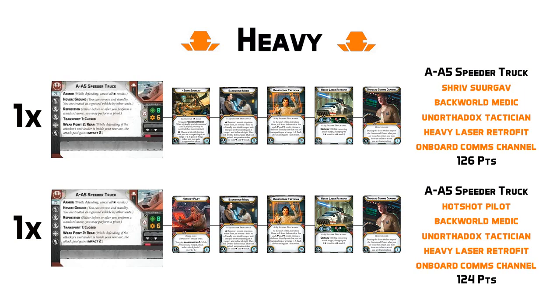I'd much rather put those points into upping the offensive capabilities of my troops and further diversifying the threats in my list. After that, we are going to have the onboard comms channel, which is going to allow you to give orders to your crew that you're transporting. And at three points, this card is really just going to give you the opportunity to strike best on the turn that you need it. For operative Luke, it's going to help get his order token out of your pool and prevent him from activating too early in the turn where he needs to strike hardest. And at 126 points, you're going to get a very well-rounded truck that's really going to beef up a lot of your troops, especially the ones they drop off into combat.